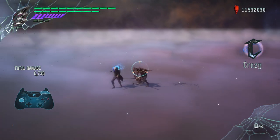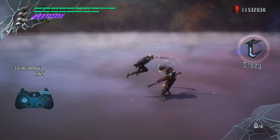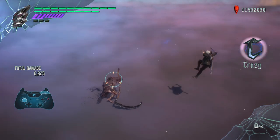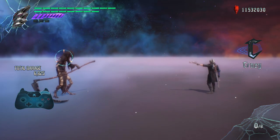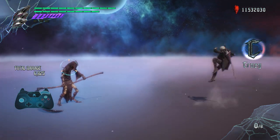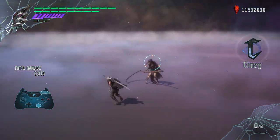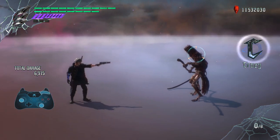Doing it from the side view I found to be much easier when learning how to jump cancel caliber attacks, because it gives you a very clear picture of where you are and how far you need to be to jump cancel caliber.